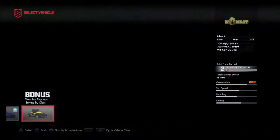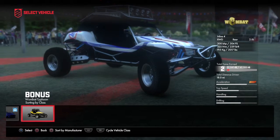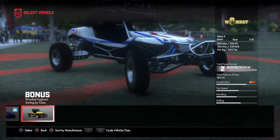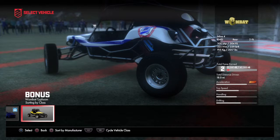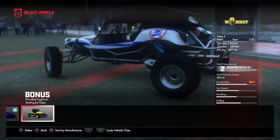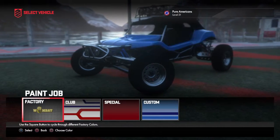A car review today — we're gonna do the Wombat Typhoon. This car is something you don't expect in this game. It has really good acceleration, decent top speed, handling, and decent drifting. It also basically has nitrous in it, which is boost. So let's get right into it.